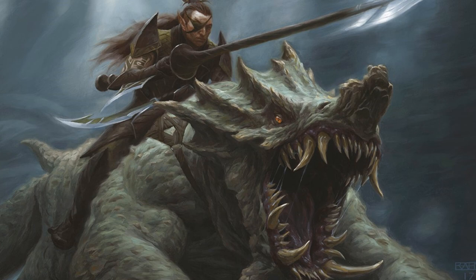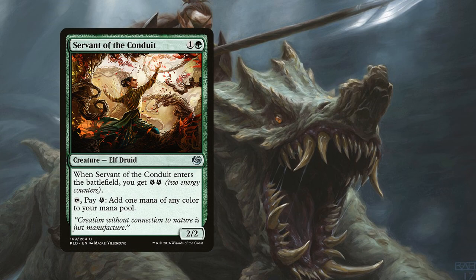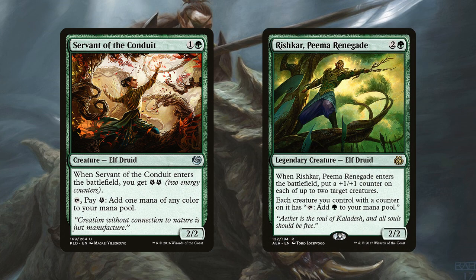Next up we have 3 copies of Servant of the Conduit, a 2/2 elf for 1 generic and 1 green mana. When it enters the battlefield you get 2 energy, and then you can tap it, pay an energy, and add 1 mana of any color to your mana pool. We also have 3 copies of Rishkar, Peema Renegade, a 2/2 legendary elf for 2 generic and 1 green mana. When he enters the battlefield you put a +1/+1 counter on up to 2 target creatures you control, and then each creature you control with a counter on it can tap to add a green mana to your mana pool.